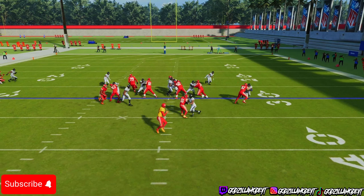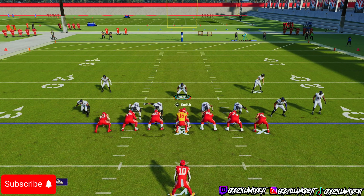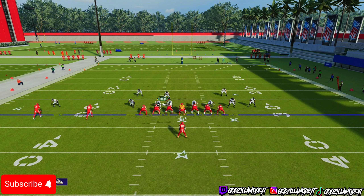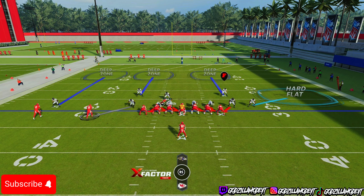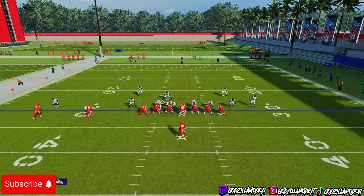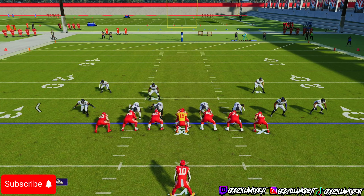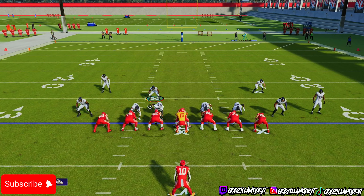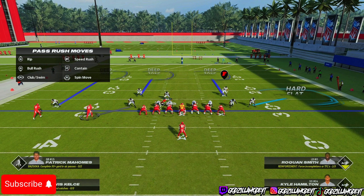Now what you can do is bluff blitz — run the same defense but put that outside DB you just blitzed into a hard flat instead. This throws your opponent off just in case they try a play action or something. So: show blitz, spread your linebackers, man up the outside linebackers on the receiver on each side just in case it's an RPO so you can stop it — and your boys are going to be there.